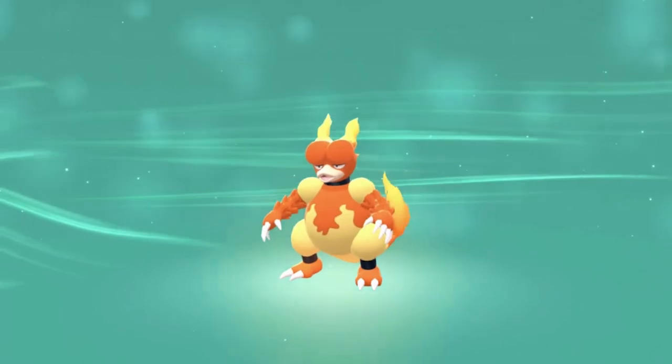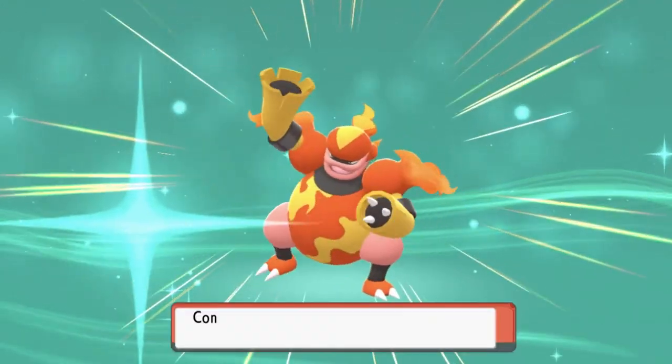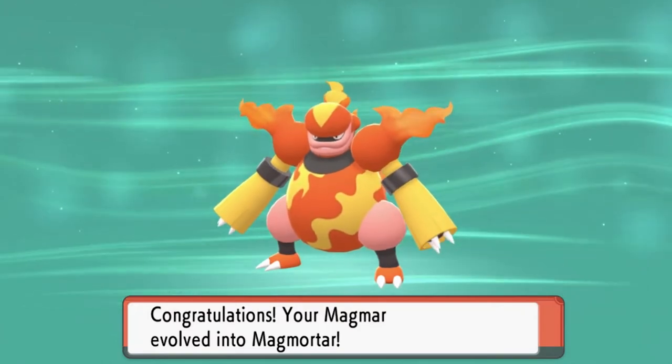I'm going to be sending a Magmar to that side — we're going to be keeping each other's Magmars, same level, different kind of Pokémon and all that stuff. Bam — Magmortar is now with us, and this Pokémon right here is a strong one!